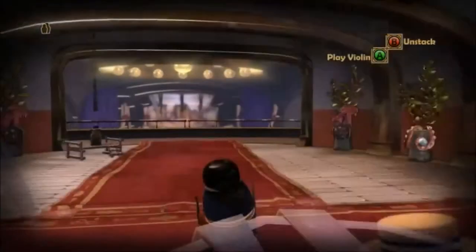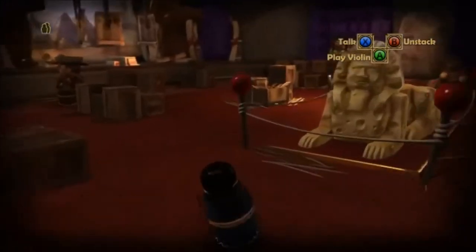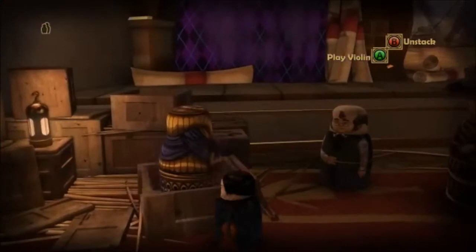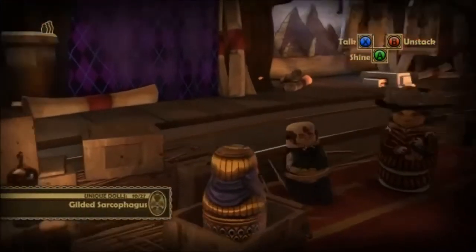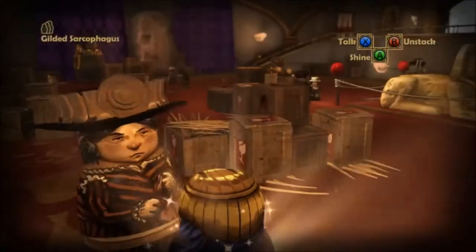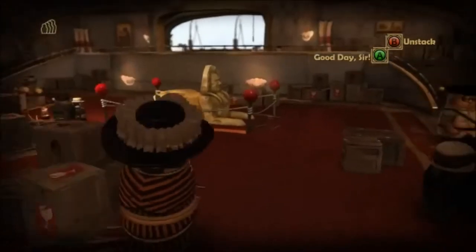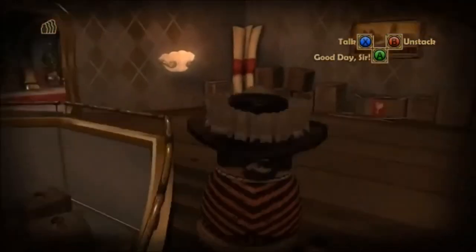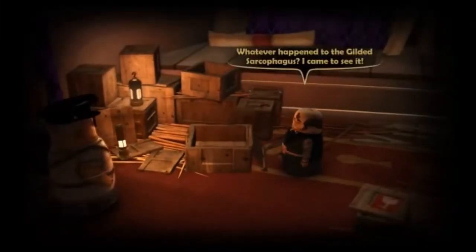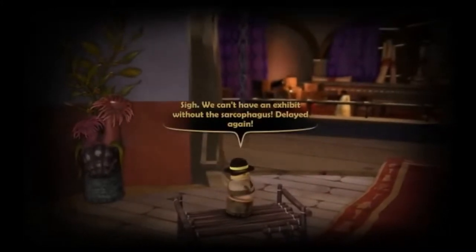Let's go back to disrupting the exhibit. As we were wandering around here, you may have noticed there is a gilded sarcophagus up here. What we want to do is Shine — that will draw dolls near you, and then after they turn away, you can stack inside and just waltz on out. Much like the mummy, once it's gone, there's a reason to delay the exhibit. That's our fourth one.